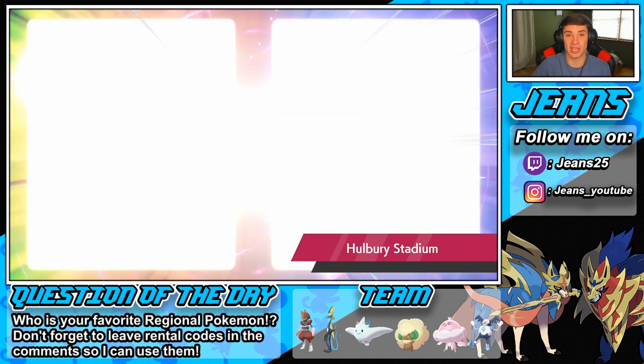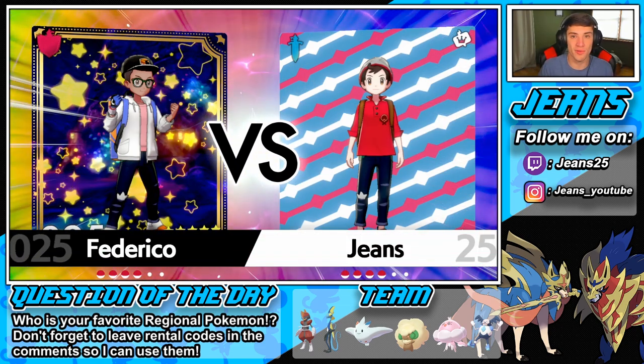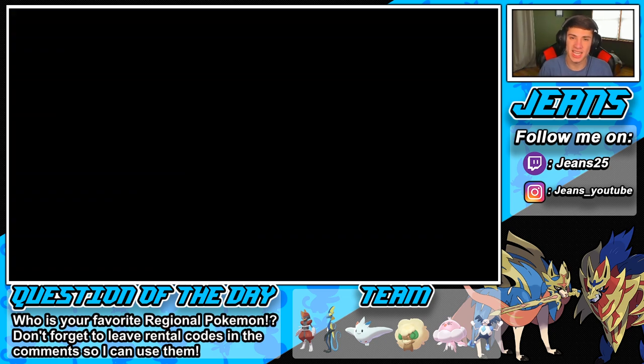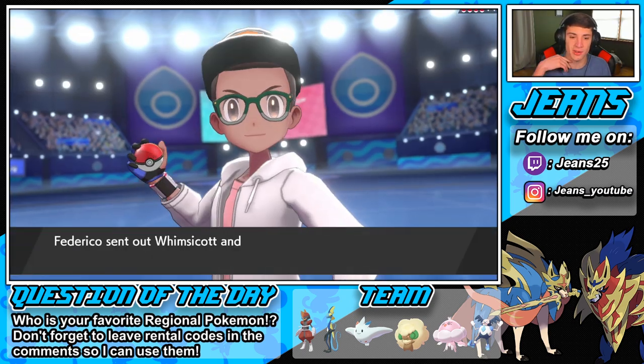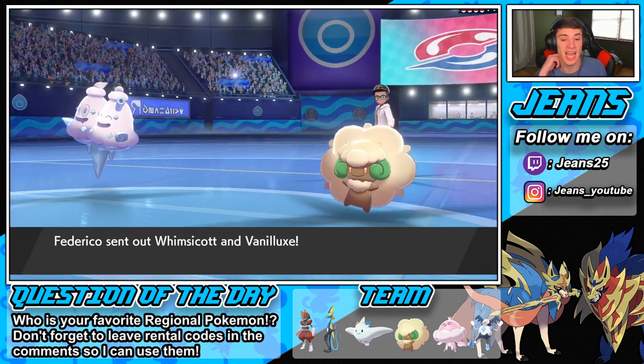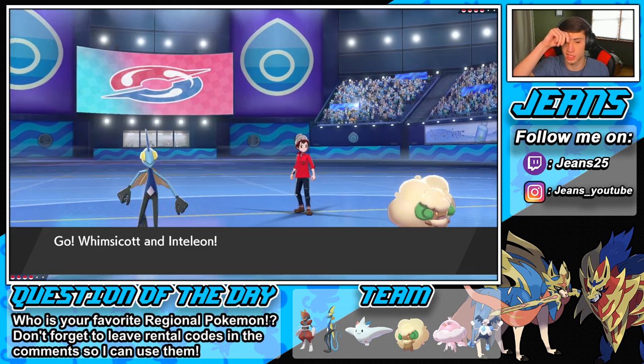Good thing I read that because I didn't know if it was just like Reflect and Light Screen, like safeguards, but Aurora Veil works as well — type nice. I cannot wait for G-Max Lapras because her G-Max move sets up Aurora Veil right away. He goes Whimsicott and Vanilluxe — ice cream cone wants to smoke.